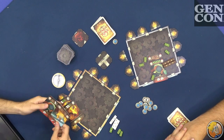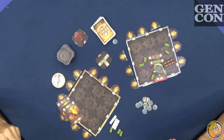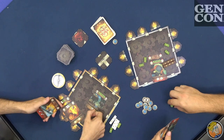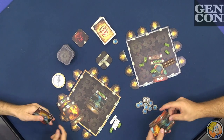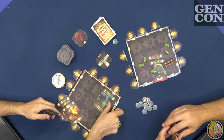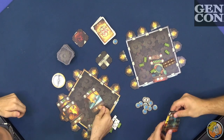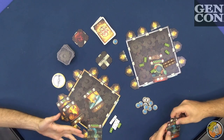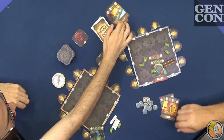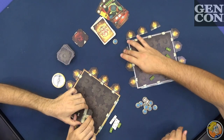But prior to that, we can choose to trigger the abilities of the cards in our hands. In order to do that, we simply take turns discarding one card, triggering its ability, and then passing to the other player. We go back and forth until we all pass. Then we look at who will win the tile. For example, if I play this card, I get plus two, so now I'm winning and you're losing — so maybe you have to play something. As soon as somebody wins, we just discard the cards that were played.